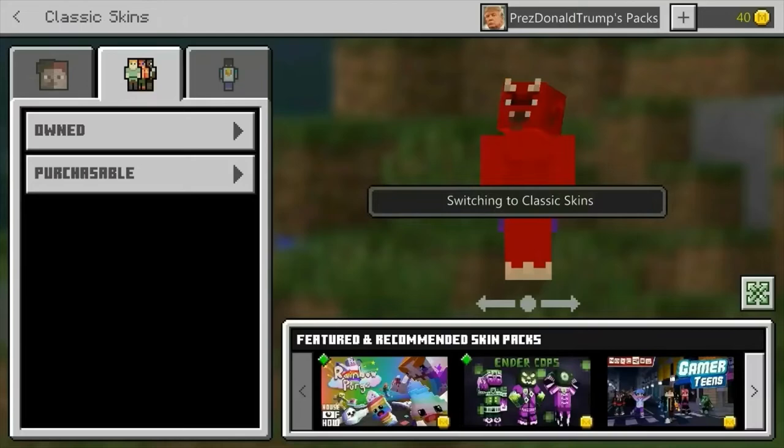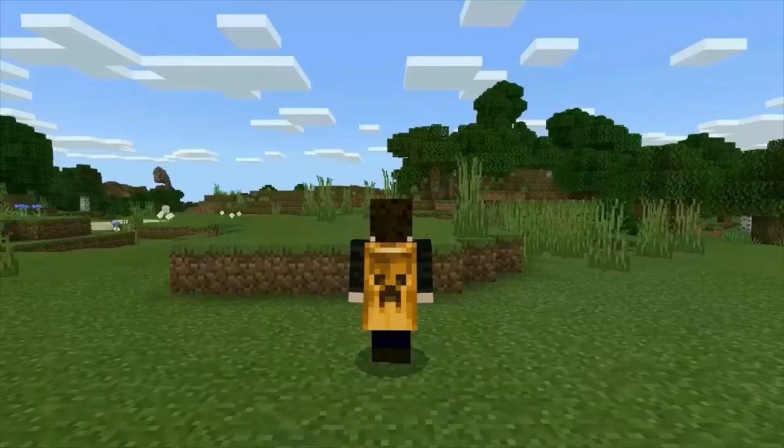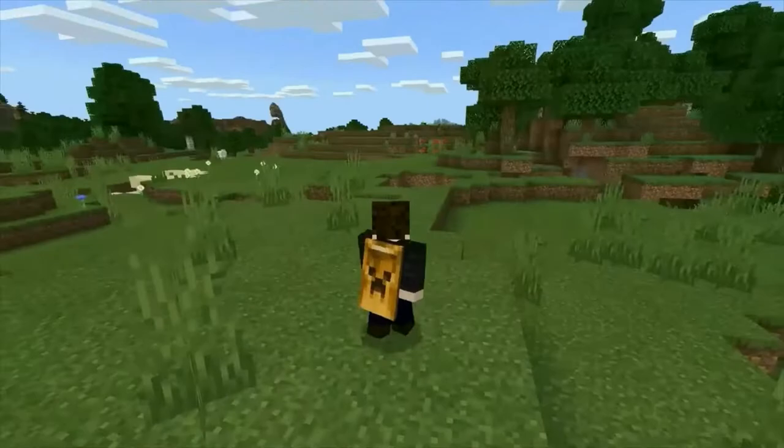There are only two capes that can be put on any skin: the Minecon Live 2019 Founders Cape and the Pan Cape. The 2019 Founders Cape was given to anyone who downloaded the Founders skin packs in the week surrounding Minecon Live 2019. These capes were added to the player's cape selection, allowing them to put the cape on any skin.